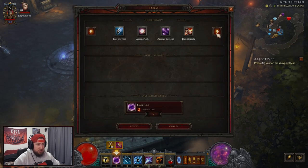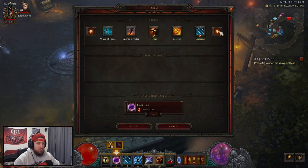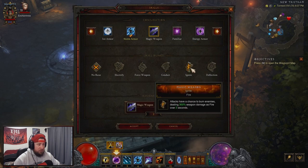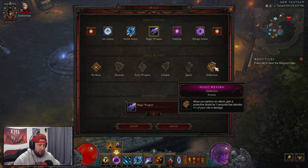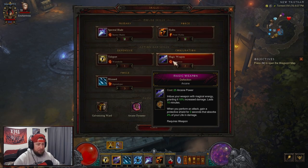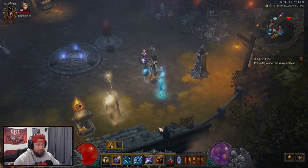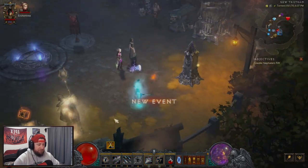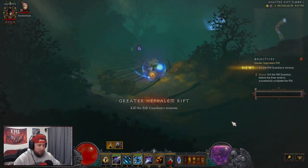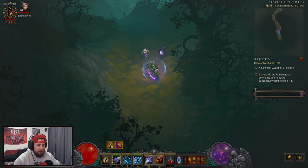If you feel squishy you could do Diamond Skin, Frost Nova, Wave of Force, or even Magic Weapon if you wanted. Magic Weapon with Deflection gives you a shield whenever you perform an attack and 10% increased damage. Actually, let's try that for the demonstration here — let's hop into a GR90. We're going to pop Deflection, pop Storm Armor, and teleport around.